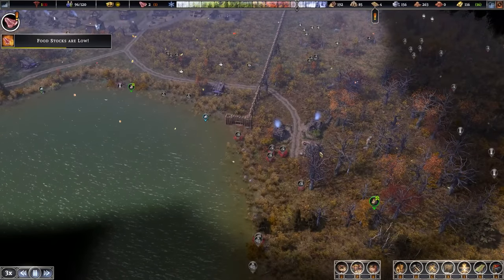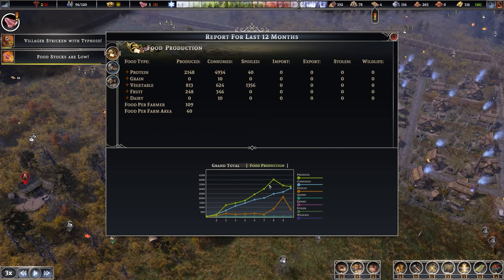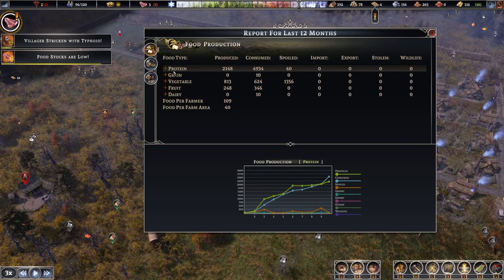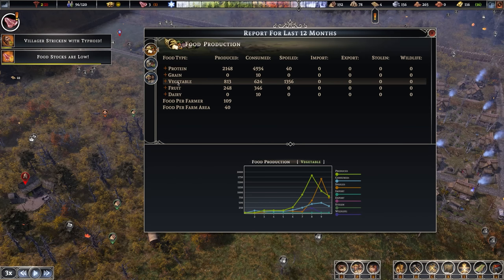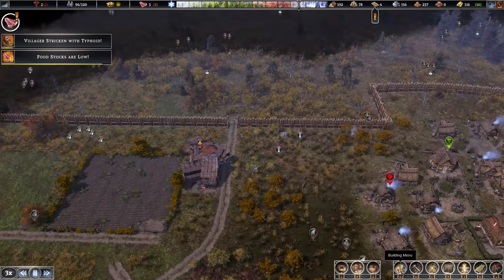Let's check our hunters. Our hunter out this way gathered 150 last year - totally fine. Fish: 288. The best thing to do instead of checking all the buildings is look at the food production chart. Our food production went up and up, then came down a bit - maybe the yield of crops has been a bit lower. It is above consumption but barely. In terms of food categories: protein, grain, vegetables have come down, and fruit and dairy - we have to actually make a fruit. You can build an arborist building where people harvest apples and stuff like that, kind of like an orchard.